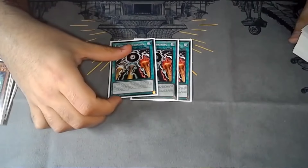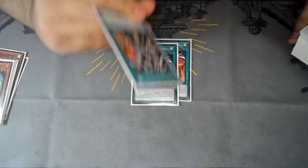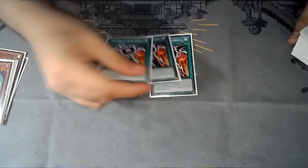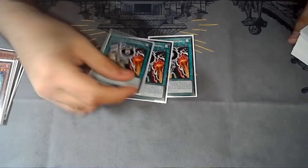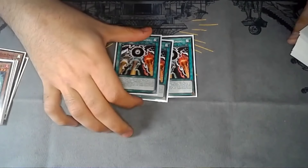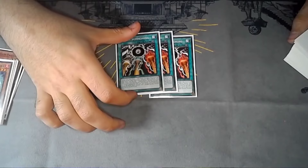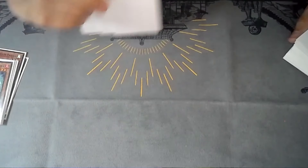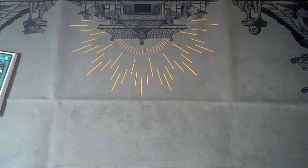The field spell is really nutty. It makes all your monsters fire dragons. During your main phase, all your fire dragons are unaffected by activated effects. It can also search by discarding, and when a card is destroyed, you can target one of your dragon synchros and give it double the attack. That completely gets around most board breakers and hand traps.